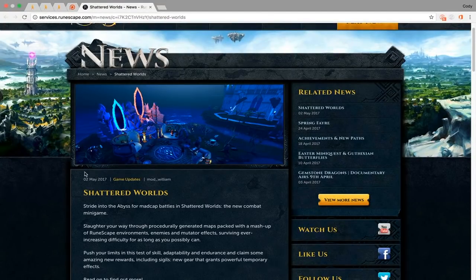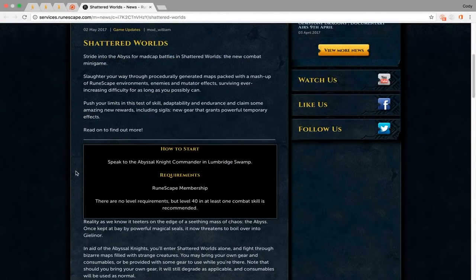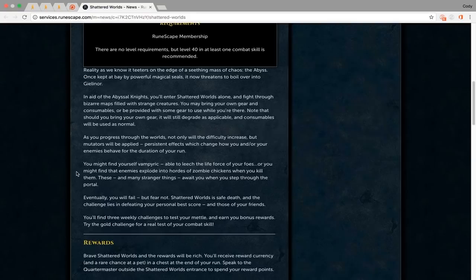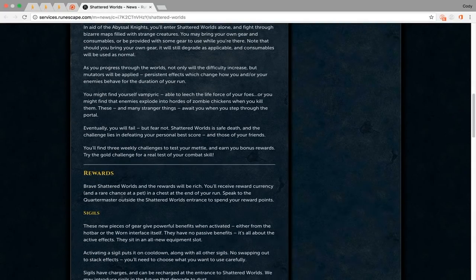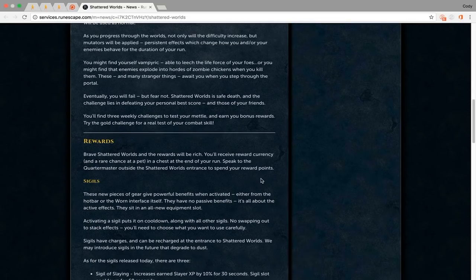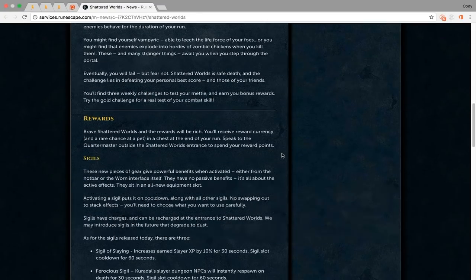A few more things to note about Shattered Worlds: you can do this at any level but you need a RuneScape membership. There's also a rare chance at the Abyssal Hound pet from boxes or challenges. The challenges are weekly, so they reset per week. For the Silver challenge alone you get 500,000 Anima, and for Bronze I got 50,000. So doing challenges weekly could actually be a very efficient way to stack up Anima rather than grinding it.